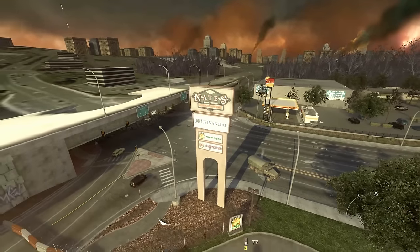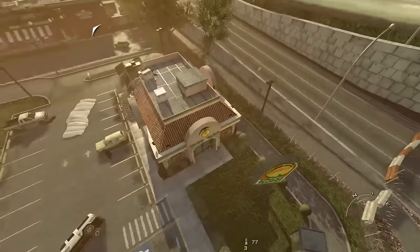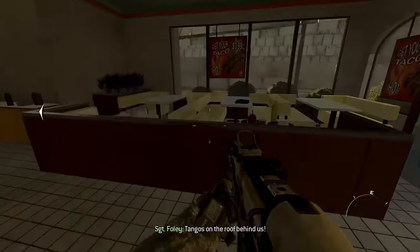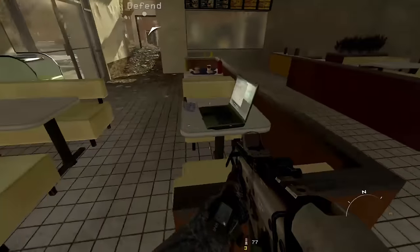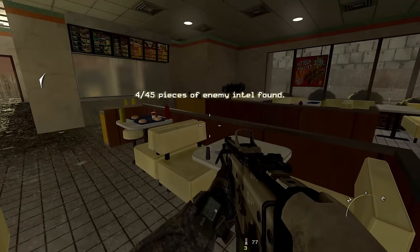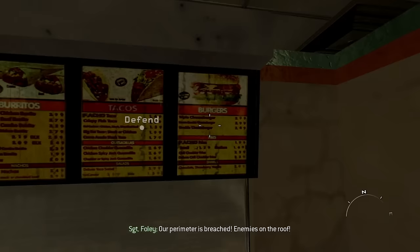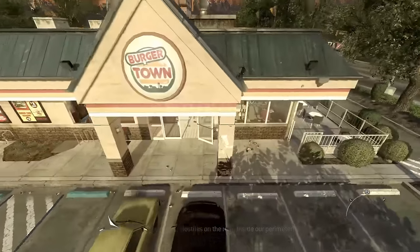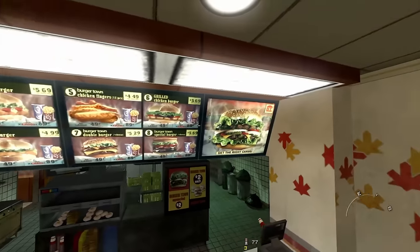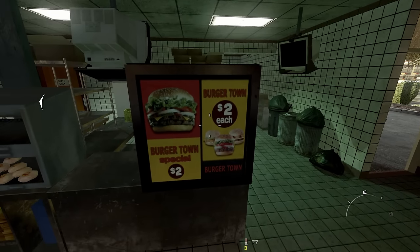Let's take a little look at the layout of this map. We've got a little taco fast food area over here — Taco to Go — which you can actually go inside of, and I believe there's an Intel laptop inside. This is clearly supposed to be a Taco Bell, right? And they sell burgers? Then, of course, we have the Burger Town, which at least to me screams Burger King. Oh my god, $2 each — it's a steal.